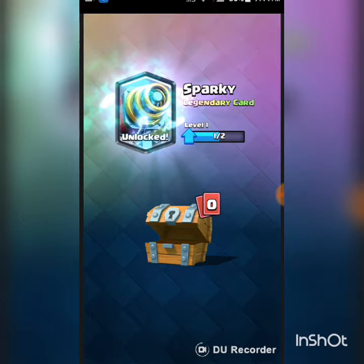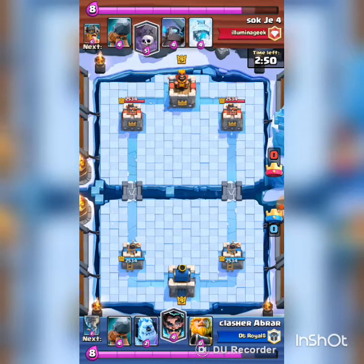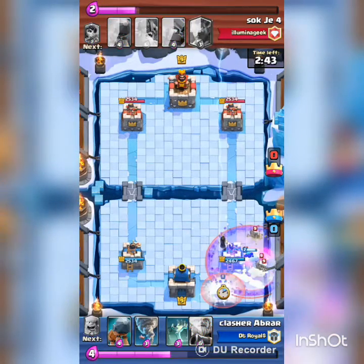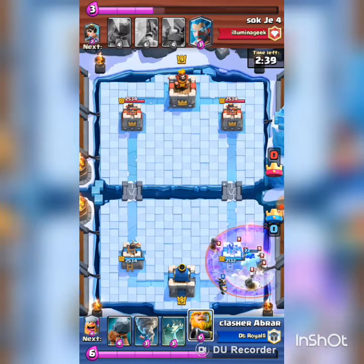Still, it's a legendary — but it's a legendary I am never going to use because this is Sparky and I don't like Sparky. Anyways, let's jump into the video. The opponent had a giant, ice golem, battle ram, tombstone, lumberjack and other stuff. He dropped a lava hound and I countered with an ice golem and electric wizard. He placed something on my ice golem and at that time I dropped my electric wizard.